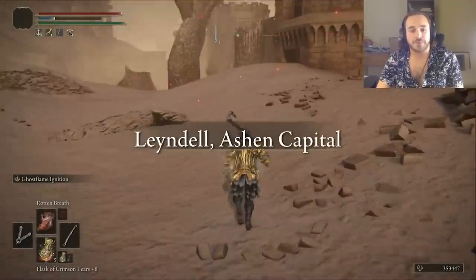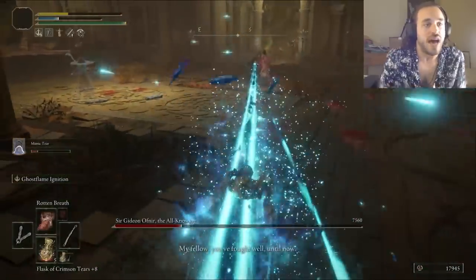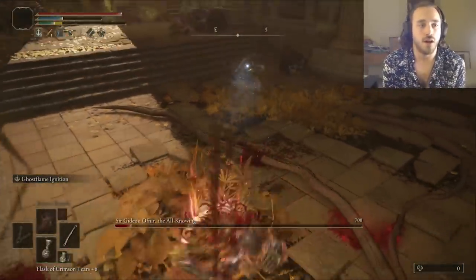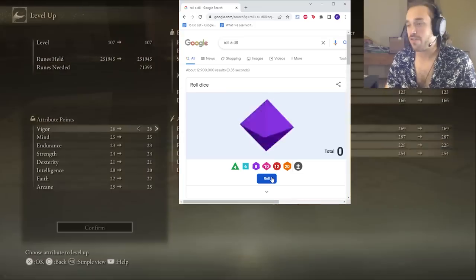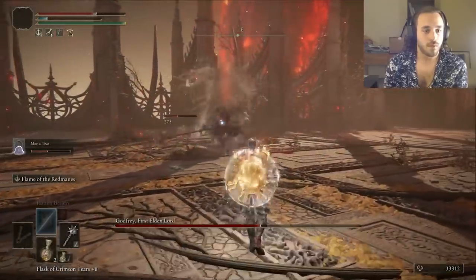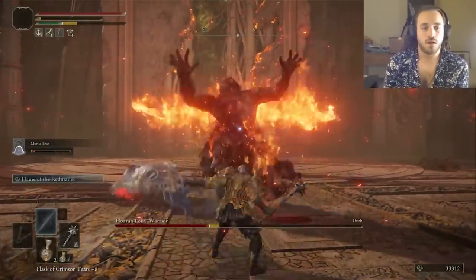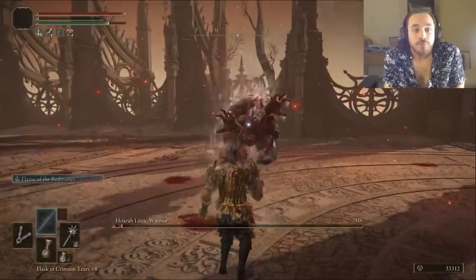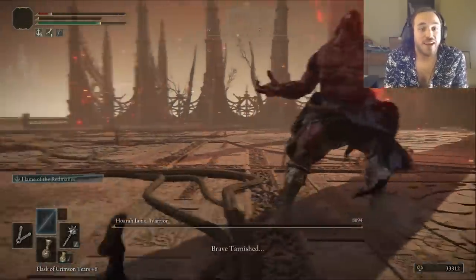We warp to the Ashen Capital and I level up Faith three times, Dexterity and Strength once — the D8 from Google decided, not me. Sir Gideon Ofnir actually kills us more than Malekith did, and that's only once. The dude hits so hard that if you don't have 40 vigor, he's just not gonna give you a lot of opportunities to live. But we clear him out since he has almost no HP. We got some Strength, Intelligence, and Vigor for our trouble. Godfrey does not mess around — phase one goes pretty smoothly, but phase two is where daddy hangs his hat. I get a stance break with two Redmane Flames, apply the rot, then break the stance again.